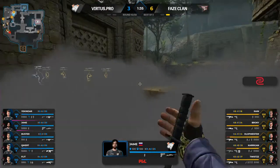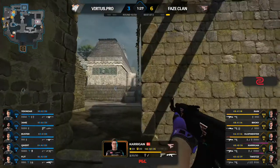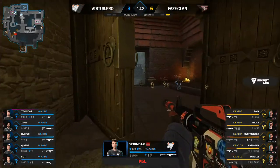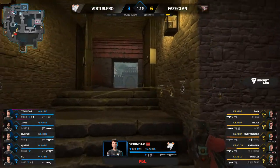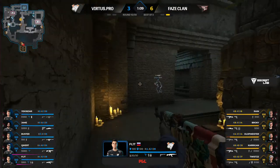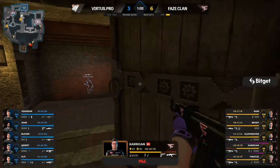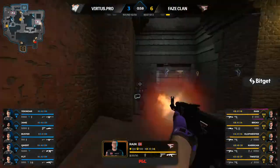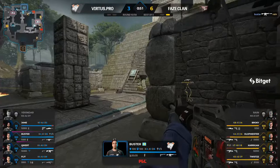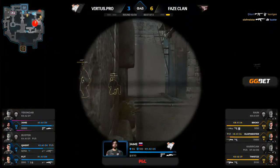A response looks ready — counter utility has stuffed the push. FaZe have to retake mid or assume there's been some presence there. The smoke grenade covers the sniper's nest. Carrigan moving forward into mid — he hears the stepping and takes full advantage. An easy frag from a deep position. When Carrigan goes this deep, you've got real problems. Rain gets picked off — Buster hears the sound cues, stuck in the corner.